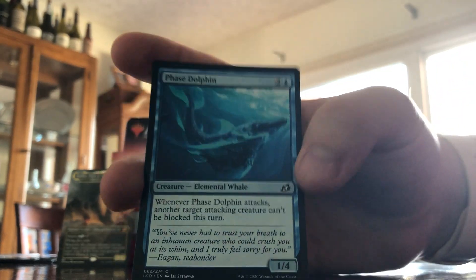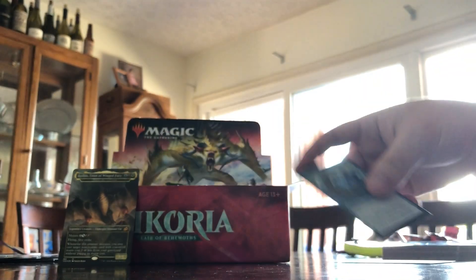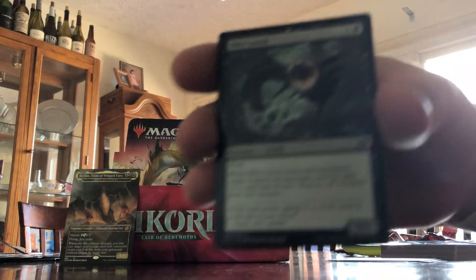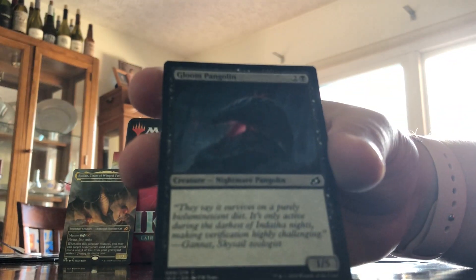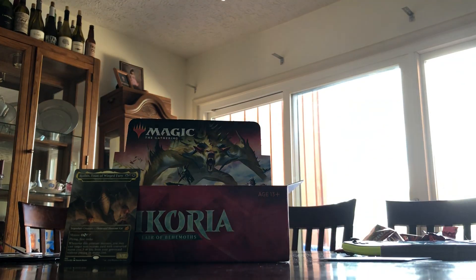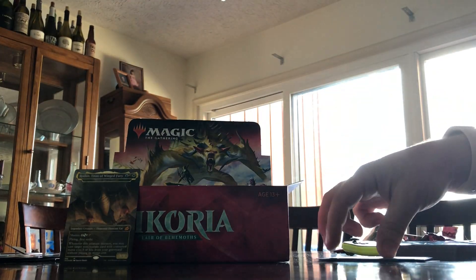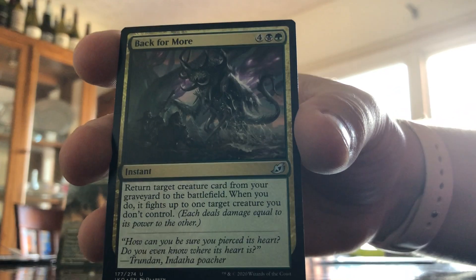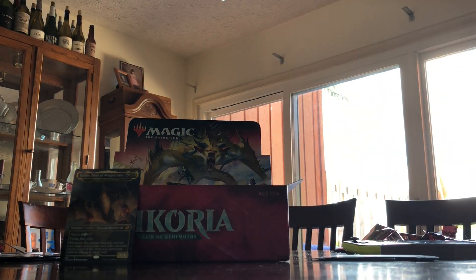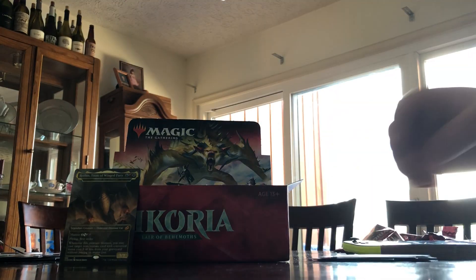I've got Phase Dolphin, Pyroceratops, Blade Banish, Capture Sphere — that's a duplicate. Survivor's Bond. Duplicate Blitz Leech. Gloom Pangolin — pretty interesting looking. A full art Dreamtail Heron — pretty snazzy. Blazing Volley. Another Day Squad Marshal — duplicate. Flourishing Fox, Avian Oddity, Back for More. Death's Oasis is my gold card. Dual land Tranquil Cove, and a token human soldier.